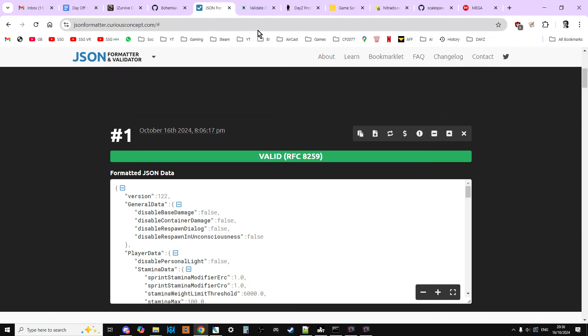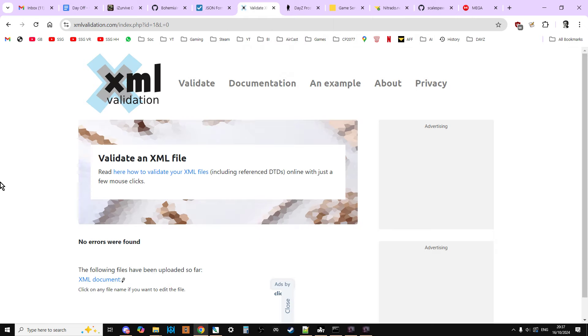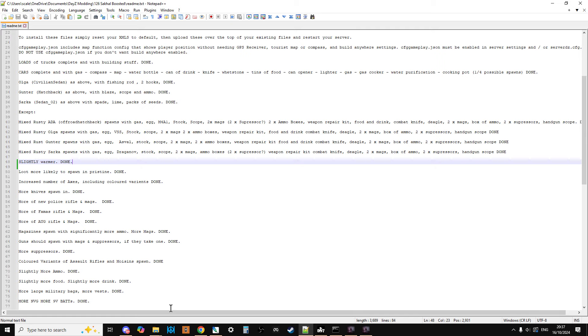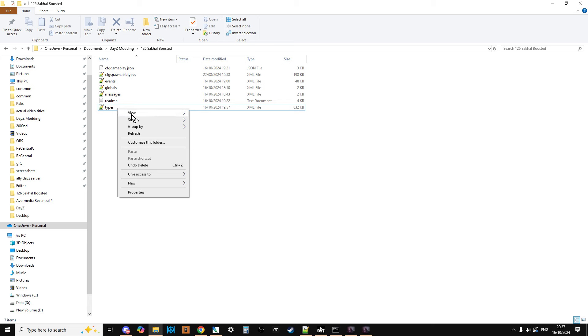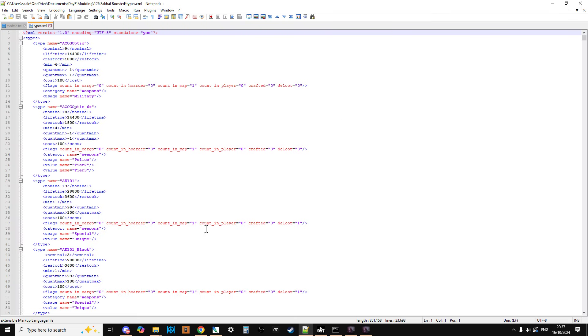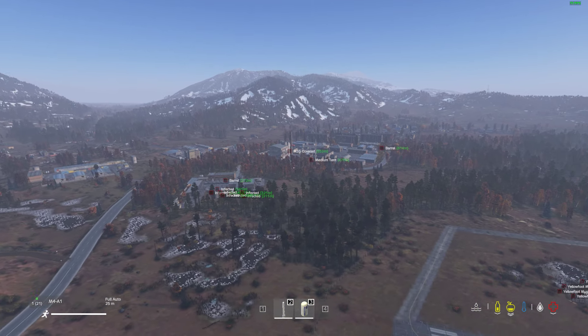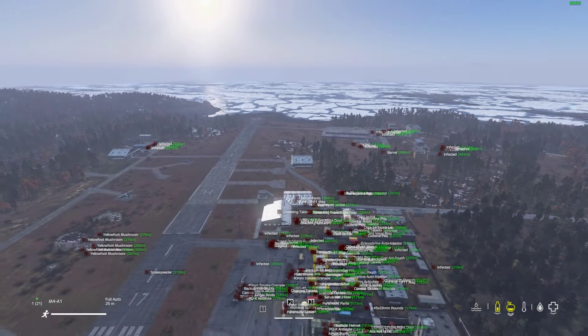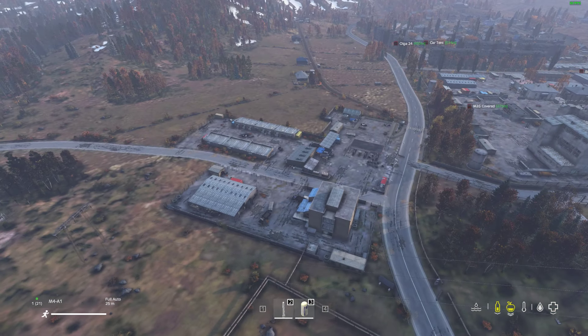One last thing: I am human, so there could be the odd mistake or something I've missed — let me know in the comments and I'll do my best to update the files. I highly recommend using a JSON formatter and validator, and an XML validator, to check the files before you upload them. I've checked them and they seem fine, but feel free to open them in your favourite text editor — I always recommend Notepad++. Hopefully this gives you a more friendly Sakhal experience, especially for new players. If you found it useful hit like, press subscribe, and I'll see you again soon.